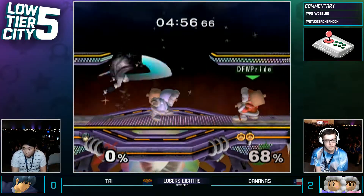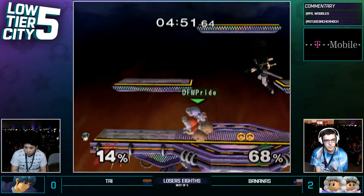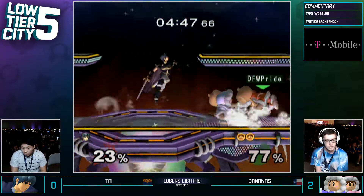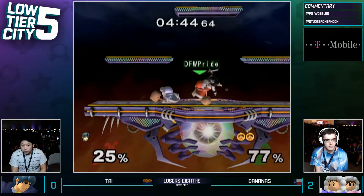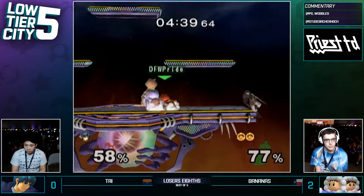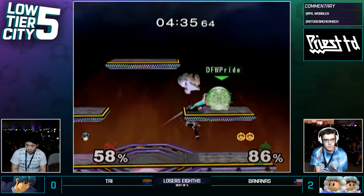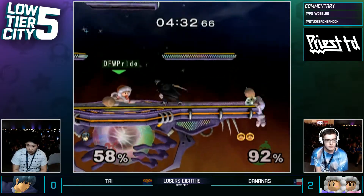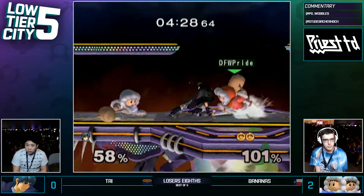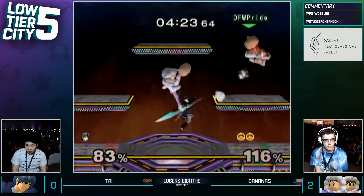He's definitely doing a lot to condition Ty to shield. He wants to fish for a raw grab somewhere in here, but we could see that change up. That was a good ASDI down, just to make sure he can get the tech — slam himself out and get out of that bad situation. But another jab grab. Great SDI again out of there — but Bananas actually called out that jump. Interesting shield from Ty. Interesting retreat from the platform from Bananas. I think that was it for Ty.